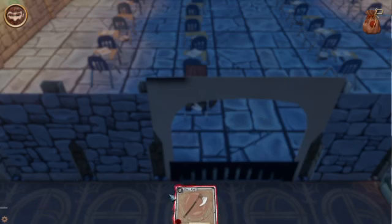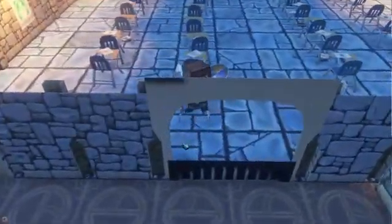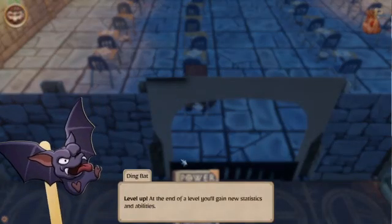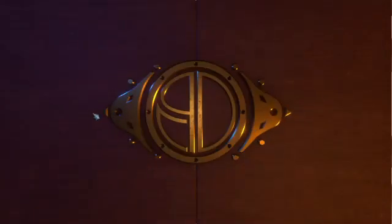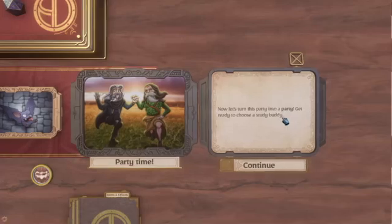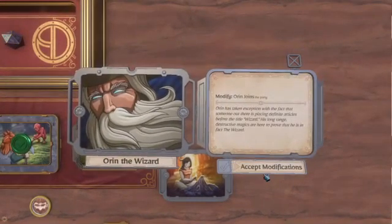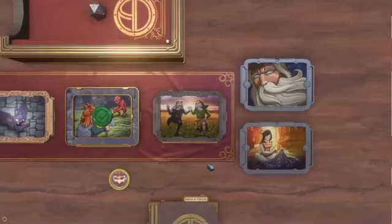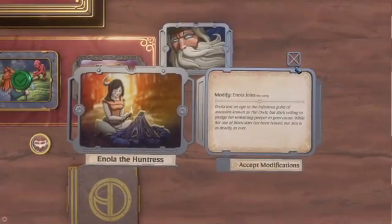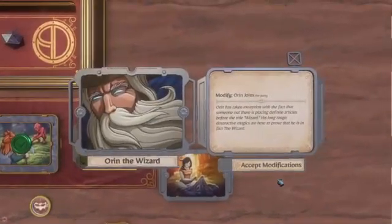Okay cool. Am I supposed to do something? Double click to sell. Now all the enemies in the level are defeated — click on the exit level button to progress. Excellent victory screen! Level up. At the end of the level you will gain new statistics and abilities. That's 10 power to an ability. Party time — got to go with the wizard. Long range destructive magics are here to prove that he is in fact the wizard. I personally like wizards, so I'm going to get the wizard.